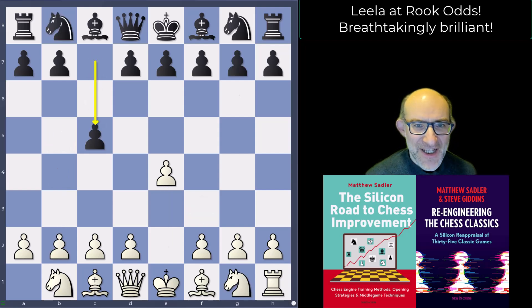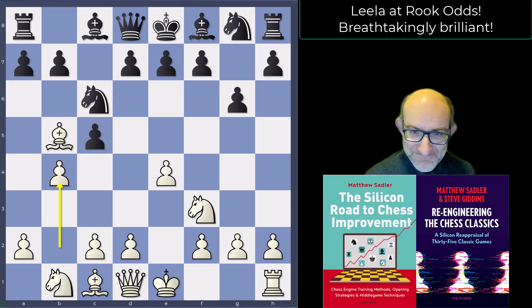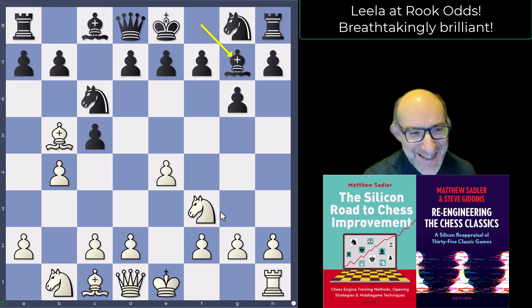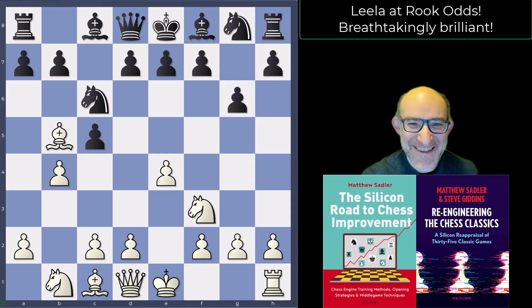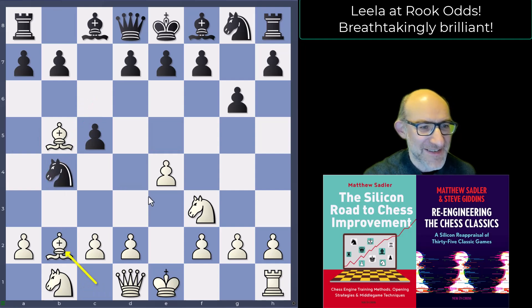It started off with e4, c5, knight f3, knight c6, bishop b5, g6 — normal Rosalima you might say — and then b4. The first thing that occurred to me watching the game was that black should play bishop g7 and hit the rook on a1, but yeah, there's no rook on a1 to hit, so it doesn't really matter. Black plays knight takes b4 and white gets in bishop b2, hitting the rook on h8. Sometimes it can be useful not having a rook on a1.